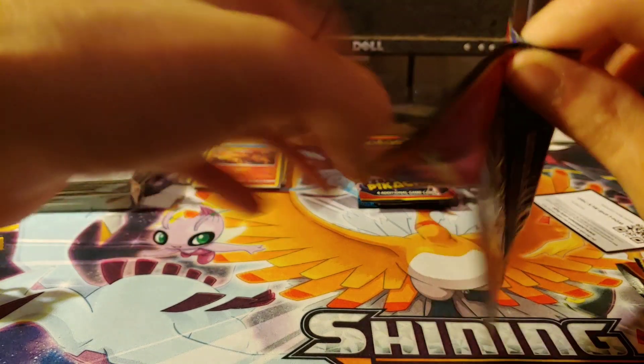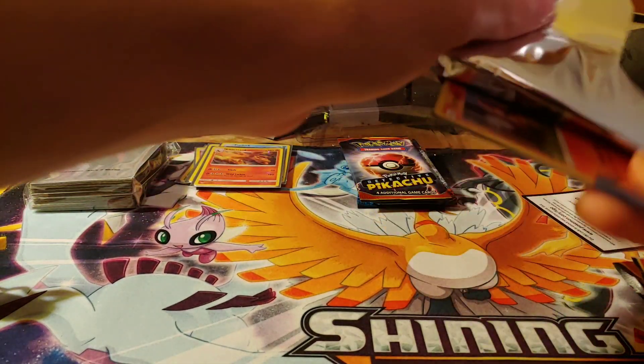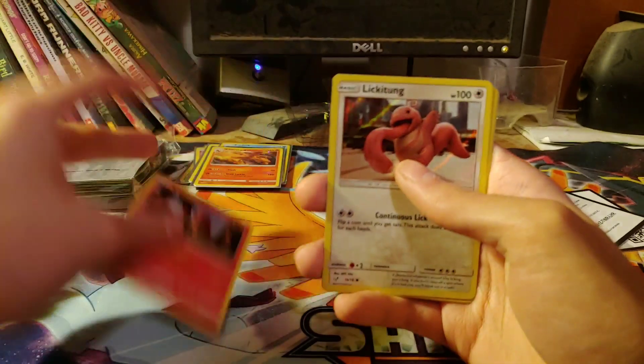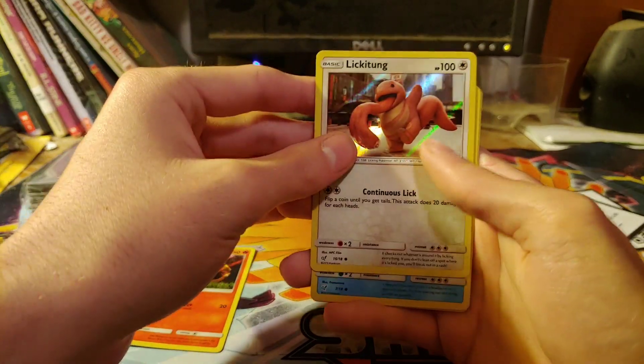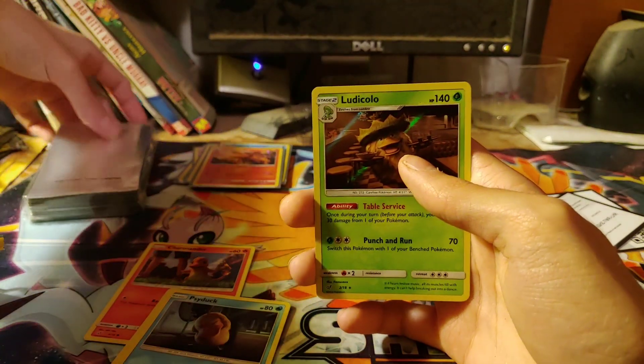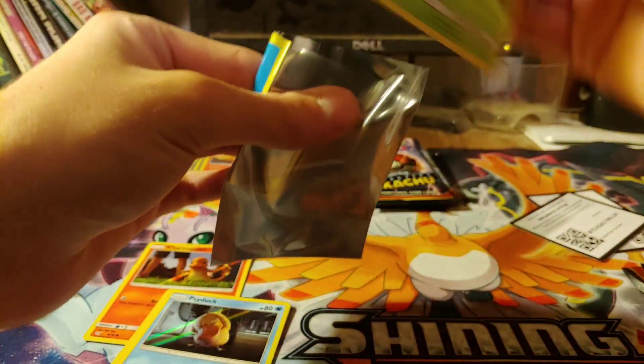This pack is going to shred itself either way. Another code card. Charmander, Lickitung, Psyduck, and a Ludicola. Not a bad one.